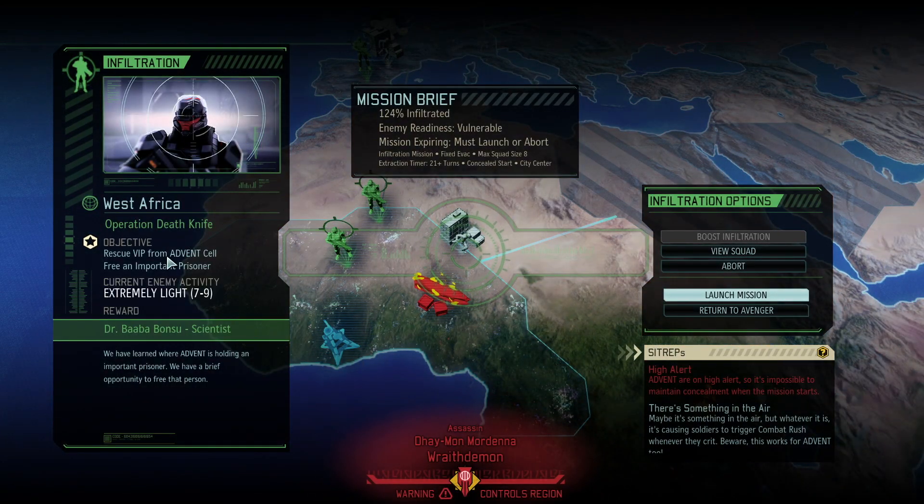Here we are — Operation Death Knife — with multiple sit reps. First: Advent on High Alert, so it's impossible to maintain concealment when the mission starts. Cross your fingers, because I'm hoping our shinobi will at least start hidden, so this won't necessarily be a bad thing. The second sit rep: something in the air is causing soldiers to trigger combat rush whenever they crit. Beware — this works for Advent too — so we'll have to keep our eyes open when crits happen.